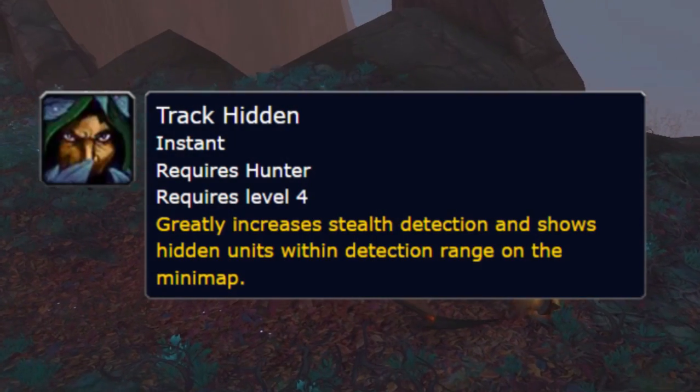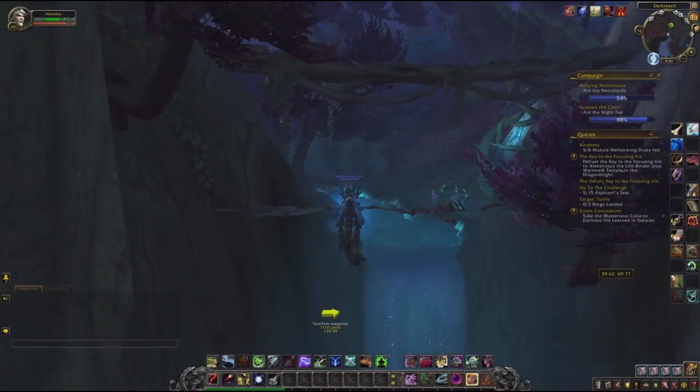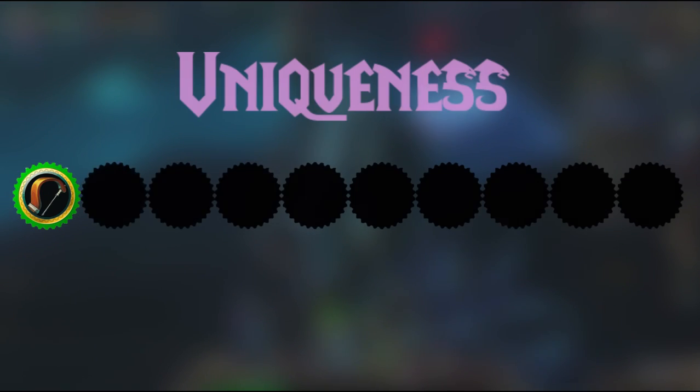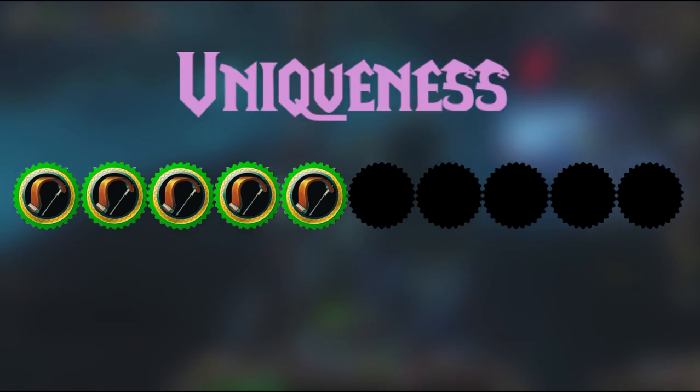When you start looking for him, you should activate your Track Hidden ability, and when you actually find him, put him into a freezing trap before you start taming him. In terms of uniqueness, I would rate him a 5 out of 10, and for preparation and difficulty I give him a 6 out of 10.